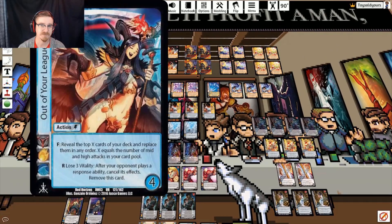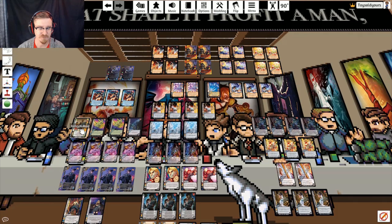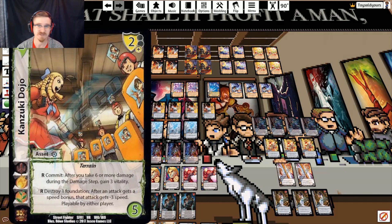Out of Your League is going to help us protect what we want to be doing in order to kill our opponents. The three assets we're running include a copy of Kanzuki Dojo. Nothing in our deck pumps speed, so we do not care about destroying a foundation for minus three speed — that is purely a benefit to us. Additionally, we are going for a damage reduction package in this deck, so being able to gain three vitality when we take six or more is fantastic.